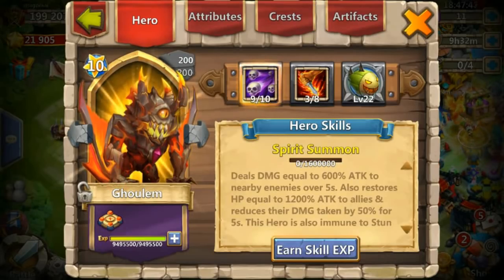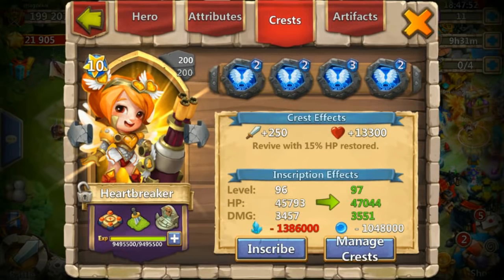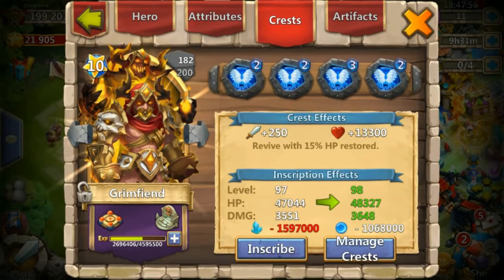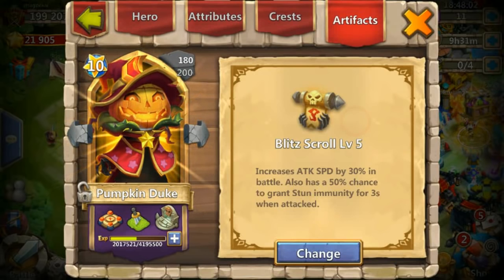Hi guys, in this video is Insane Dungeon 6 strategy of my free-to-play map, and I double evolved my Santa Boom for this one. I get over 40% all the time, just need some luck for my Santa. My Santa is just not enough damage, so I decided to double evolve him.